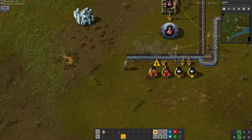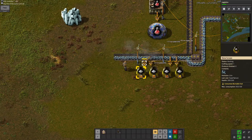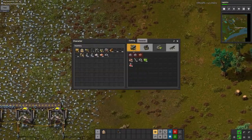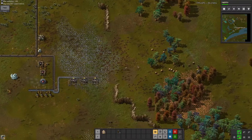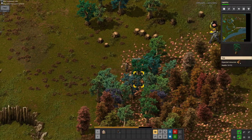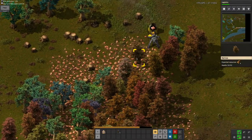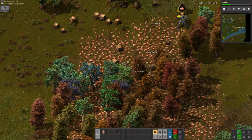I just need more electric mining drills at this point. That's essentially how the early game in Factorio works. I'm now out of the very early game, but this is still definitely early game because I'm in red science, which is like the first of seven tiers of science. So yeah, I have a long way to go.